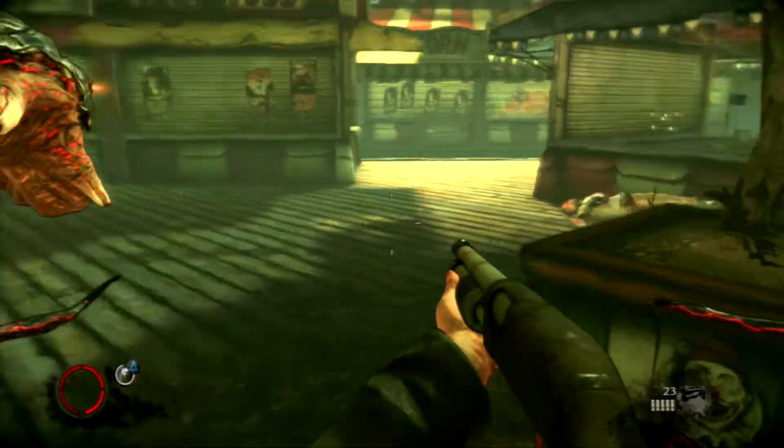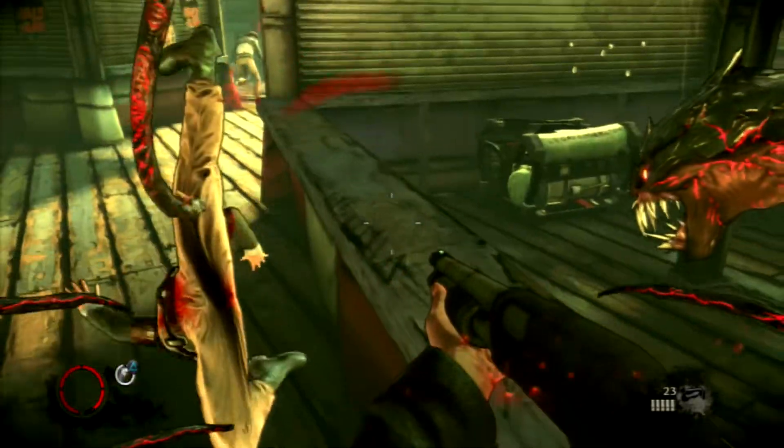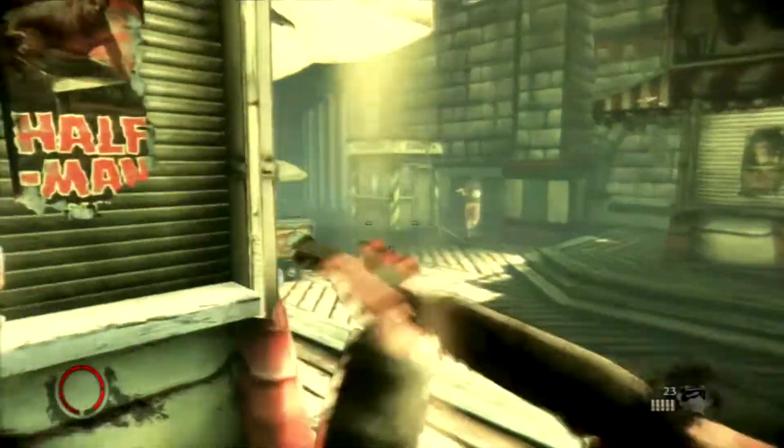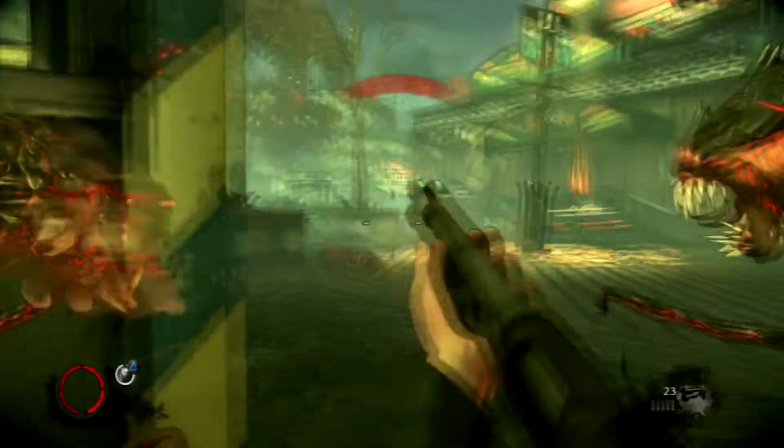Because the Swarm will stop them in their tracks and then kill them. Shotgun is also okay since they do like to get in your face a lot. They don't have a lot of health, so the best advice I can give you is Doom-style: just shoot it until it dies. Take cover and blast them as they get close.